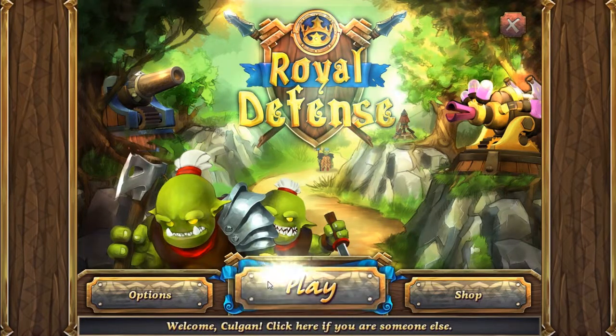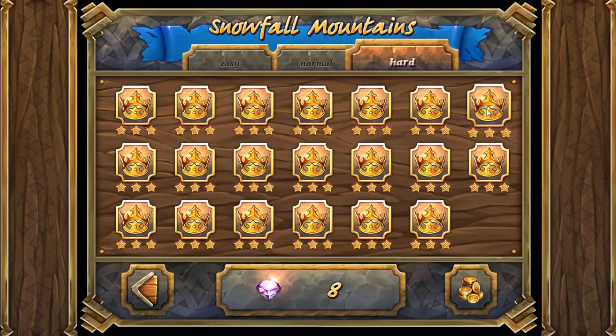Hey guys, Colgan here with Royal Defense. We're on Snowfall Mountains, level 7.